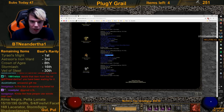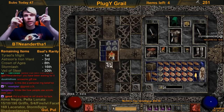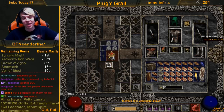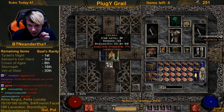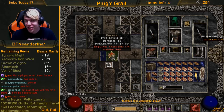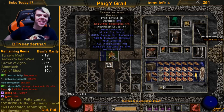Two sockets is the dream — I really want this to be good because I kind of want to use it. This is my first ever ID of my first self-found Crown of Ages. 3, 2, 1 — two sockets, 13 DR, 28 res!